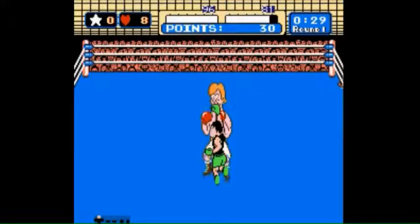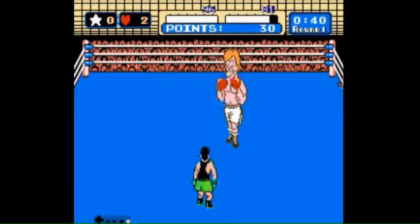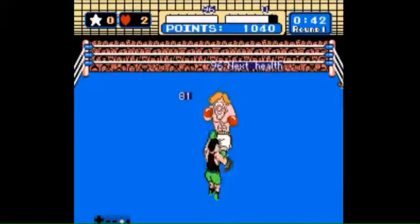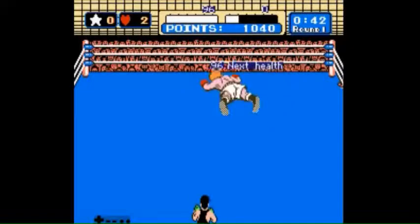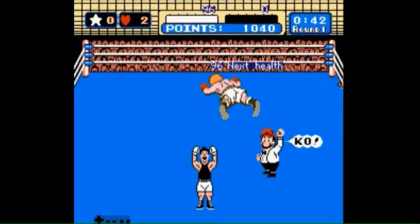When he backs up, stop throwing face punches and buffer A twice, then buffer B twice. Four, three, two, one — A, A, B, B and you win. This strat is 100% — it will work every time and you will always knock Joe out in the first round at 42 seconds or 42.25 seconds.